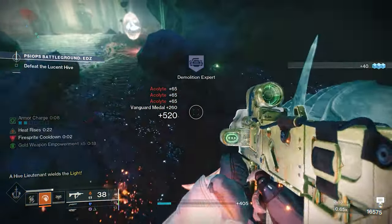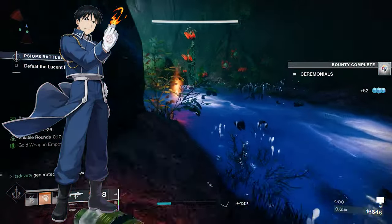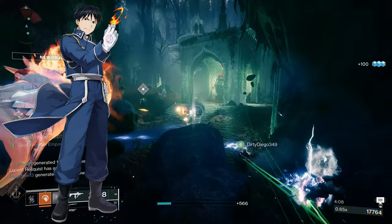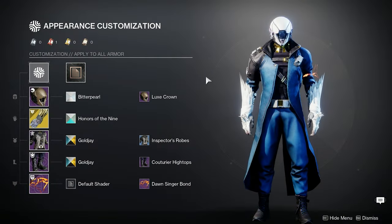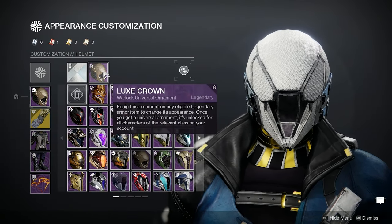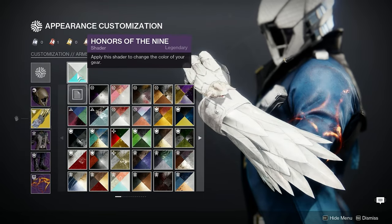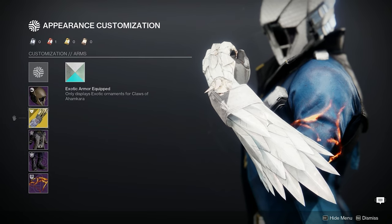Next let's go over probably the most important part of a build: Fashion. Obviously we have to make ourselves look like Roy Mustang the best we can. If you notice something — a shader, an ornament — that you think looks more accurate, definitely put that in the comments, because I tested so many ornaments and shaders and this is just what I came down to. For our helmet, shader-wise we're going with Bitter Pearl and Deluxe Crown. I just wanted something minimalistic and white to match the gloves, the Claws of Ahamkara, and I'm using the Honors of the Nine ornament.